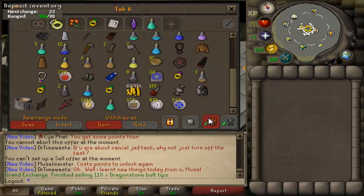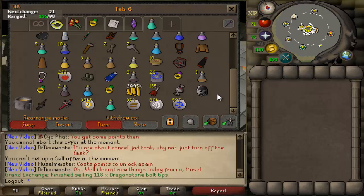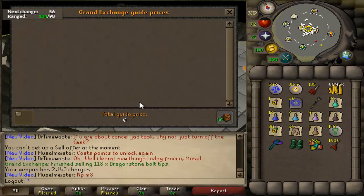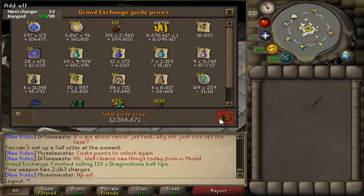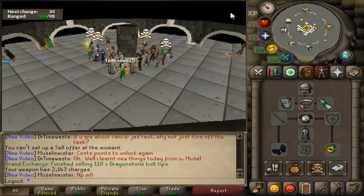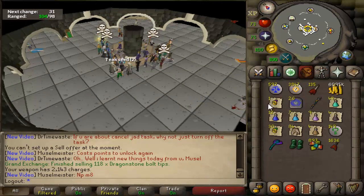That puts my total cash pile at 6 mil plus. I'm going to price-check my bank to see exactly where I'm at. Maybe around 10 mil? Wow — 12.5 mil, more than I thought. Still got about 88 mil to go. Plus my Trident is almost fully charged, so add another mil — about 13.5 mil total bank so far. We're getting there, slowly but surely.